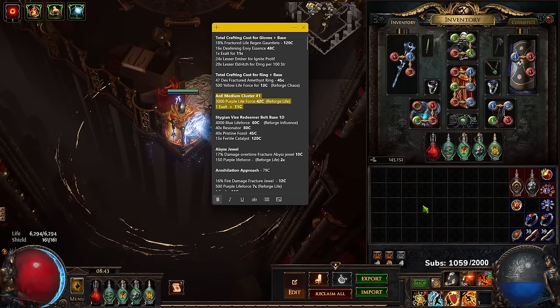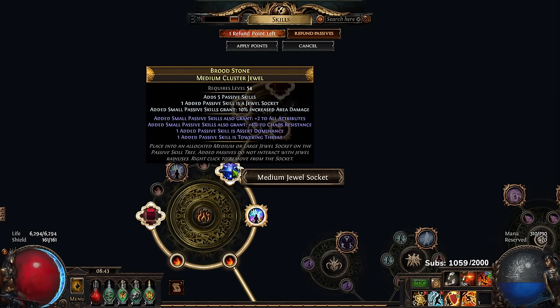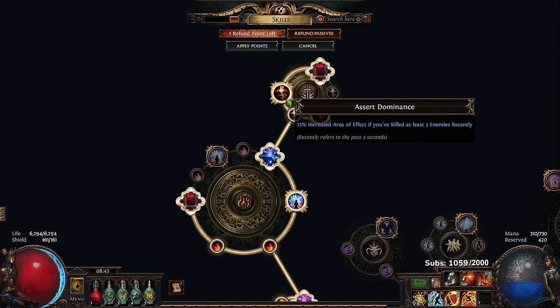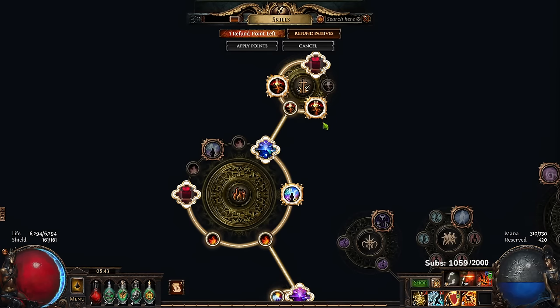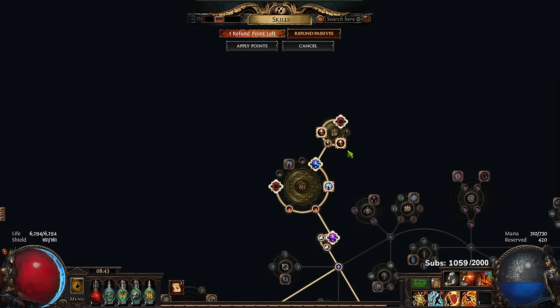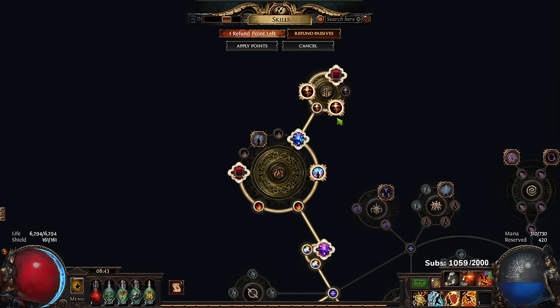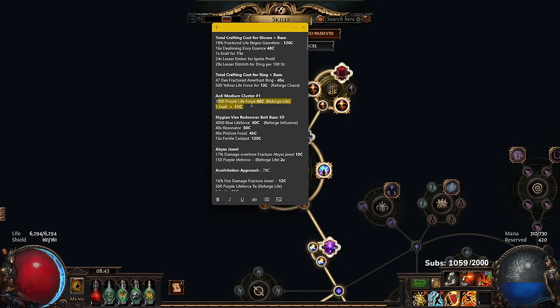I've got a nice medium cluster because I'm getting ready for the hateful accuser swap. This one gives asserting dominance and towering threat — the combo I used in SSF — giving increased AoE if you've killed five enemies and max life. For anyone who's going to ask: this is not better than the traditional RF build with flow of life. This is setting up for hateful accuser, which is a different version entirely, so don't get those confused. There's nothing wrong with staying with standard burning damage jewels.